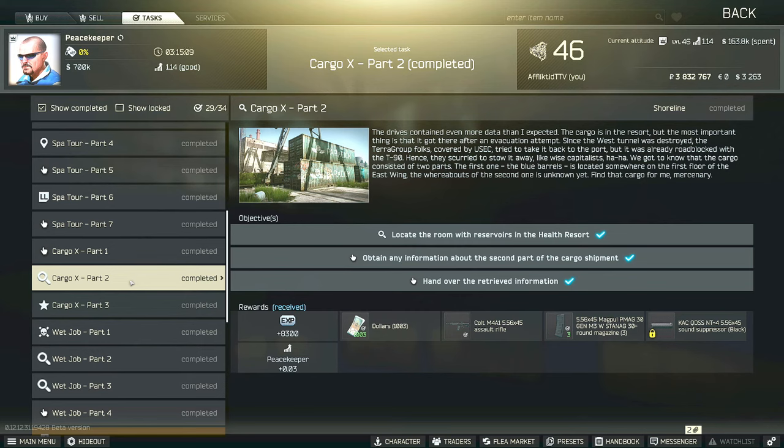This is a Peacekeeper Task Guide for Cargo X Part 2. For this task, we have to locate the room with the reservoirs in the health resort, which is East 108, and then we have to obtain any information about the second part of the cargo shipment.